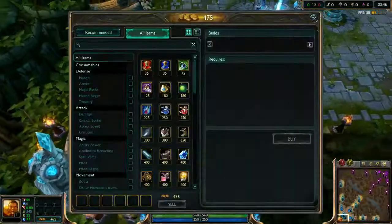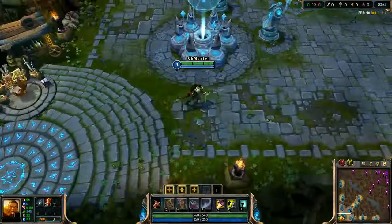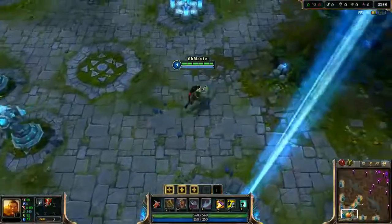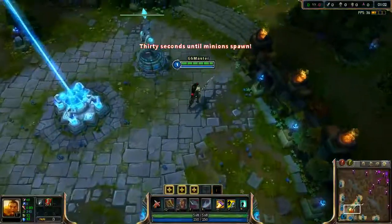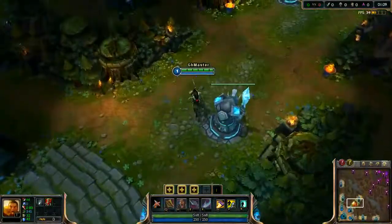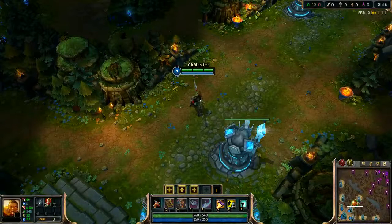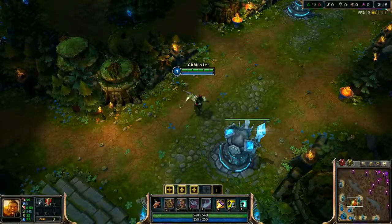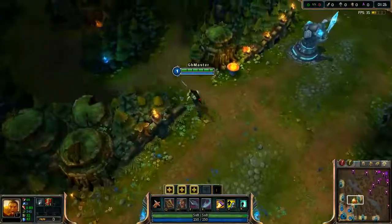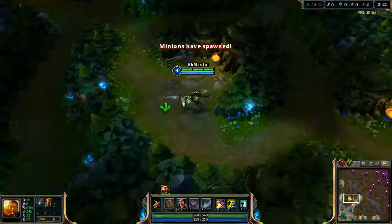As usual, we're gonna start with Machete and 5 potions. We're gonna start with Wolves and Blue, then move to Red Buff. Minions have spawned.